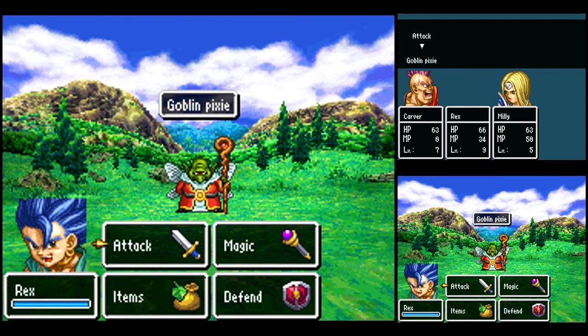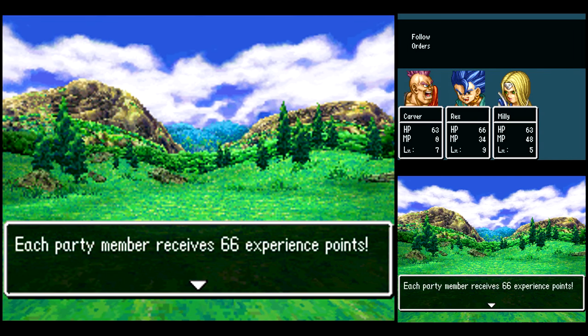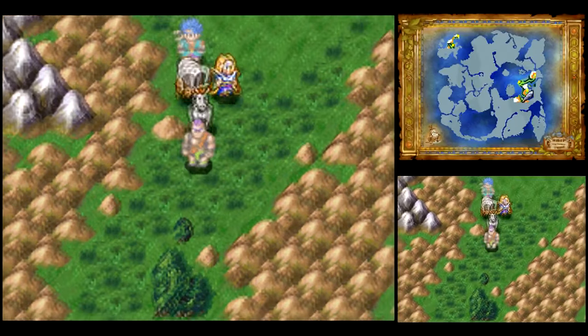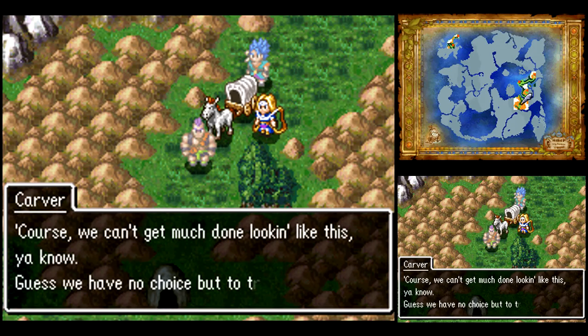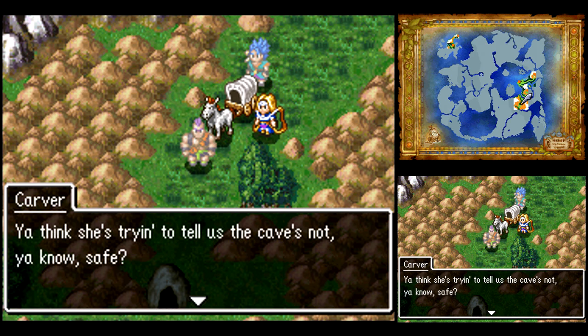Just kidding about the drug addict thing. It's a nice elemental spell, deals damage, and that's it. Now, you saw Millie there cast Buff. That's because right now, since Millie is a guest, she's taking her actions automatically, so we have no control over that.